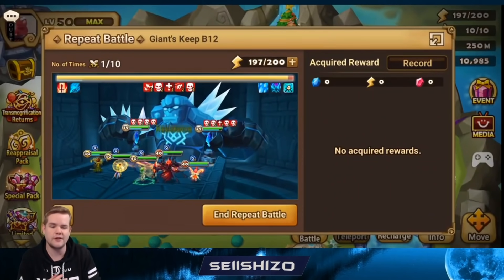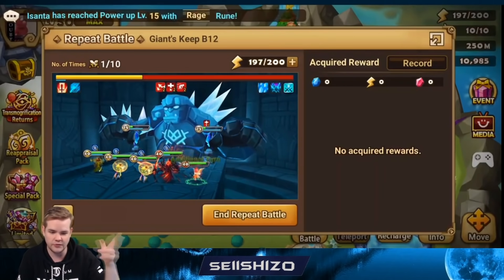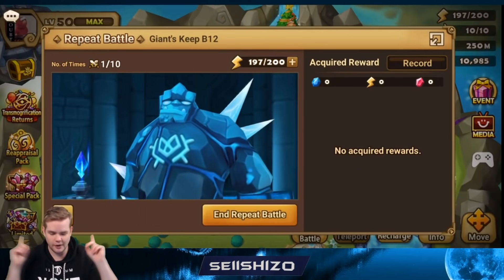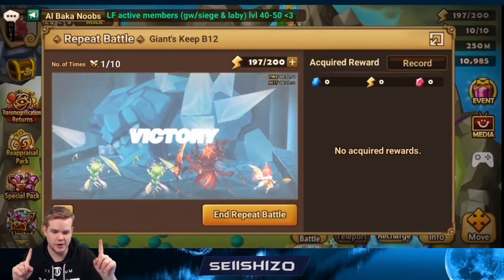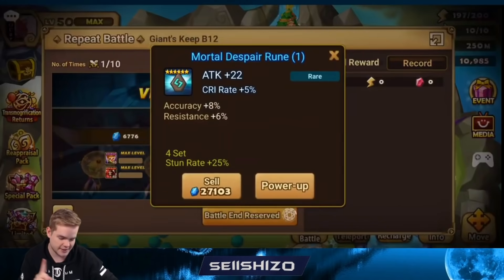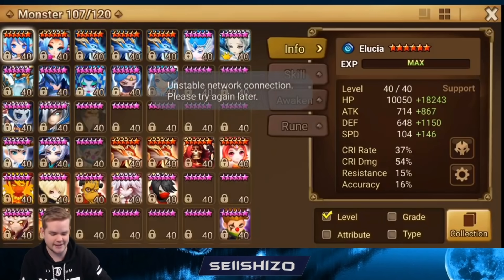Yo, what's up guys, another video on GB12. Didn't expect to make this one, but I got a few suggestions from some viewers. I was wrong on the Swift Melia — it is actually possible to make it move twice. The issue was my Illusion was too fast.